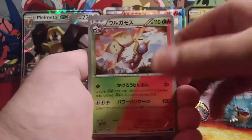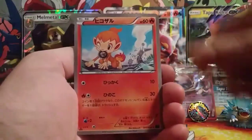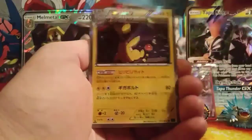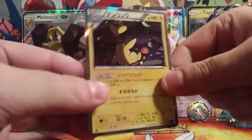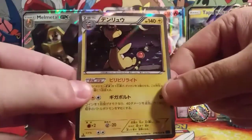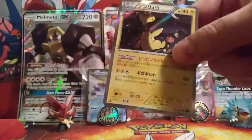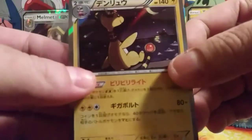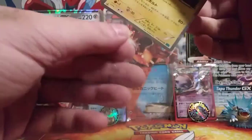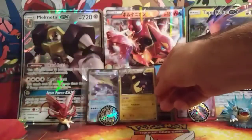Shiny Volcarona, look at that. First edition Shiny Volcarona. We got a Yanma, Chimchar, Mantine, and look at that card - a Holographic Ampharos. It's got the boat in the back, it's guarding the lighthouse. Very nice. I really like that artwork, man. It's a really nice card, and it's also in first edition.